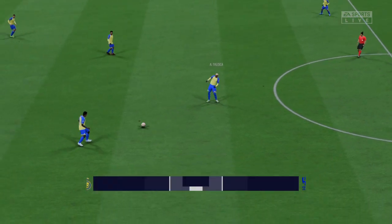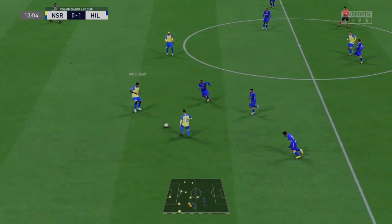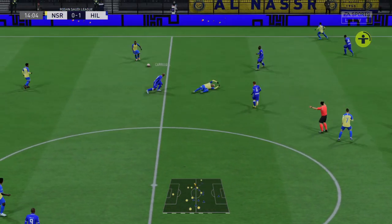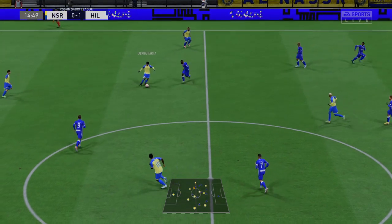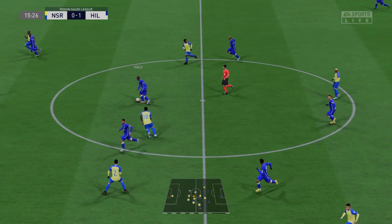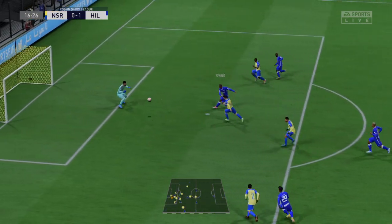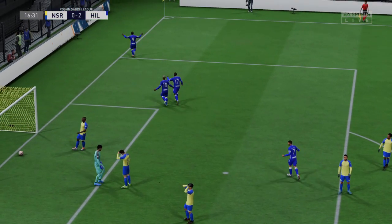1-0 then. Luis Gustavo. And that's very good refereeing to let the play flow. Abdullah Al-Khaibari — an unforced error, you've got to say. They definitely look as though they want to make this move count. Oh, big chance — and a goal! The quick one too, and they've turned this game on its head.